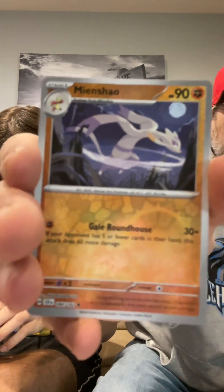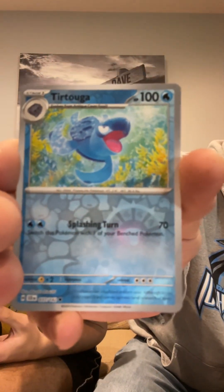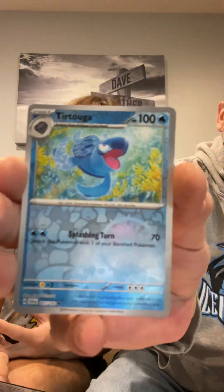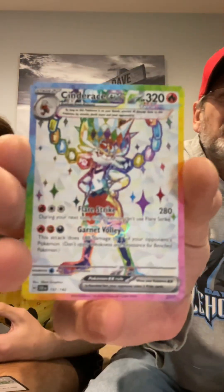Minccino. What is it? Oh — Turtwig! Easy for me to say. And the Cinderace Full Art EX Full Art. Yeah, actually — I pulled two of those from my birthday packs. Yeah, I think there are three now.